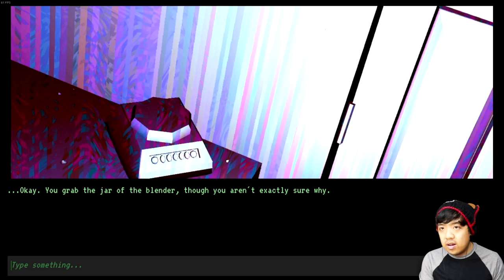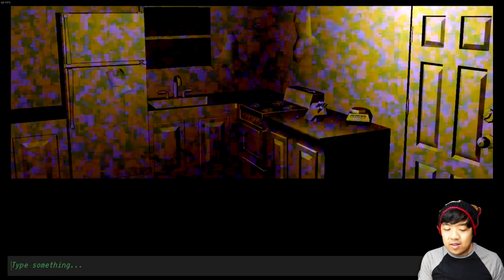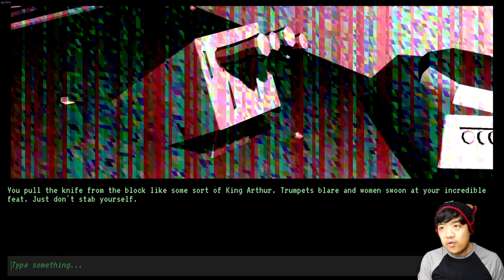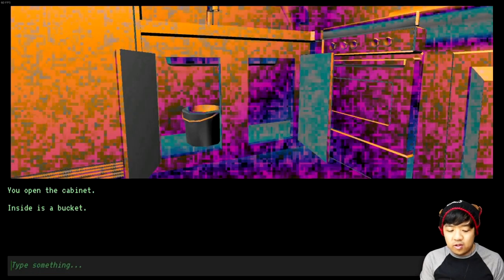I'm not really sure if there's a capacity limit for the inventory, but I'm gonna go ahead and grab the toaster. Also grab the blender. You grab the jar of the blender, though you aren't exactly sure why. Could be useful later on, because you have to be creative when it comes to surviving. Get knife — pull the knife from the block like some sort of King Arthur. They didn't inform me about the cabinet, so I'm going to open the cabinets. And there's a bucket. That's definitely gonna be useful.